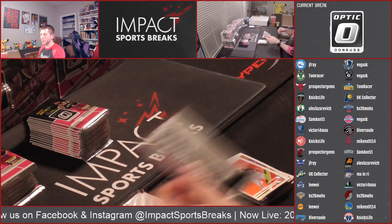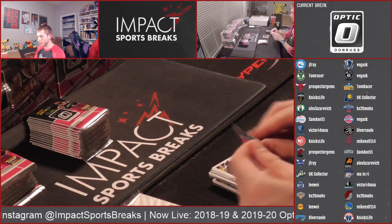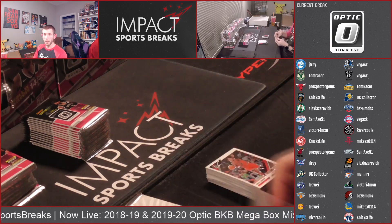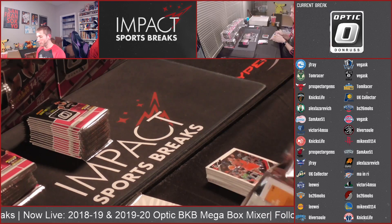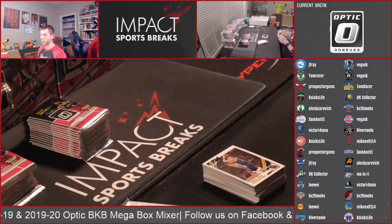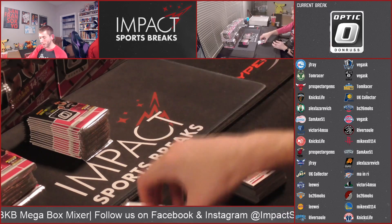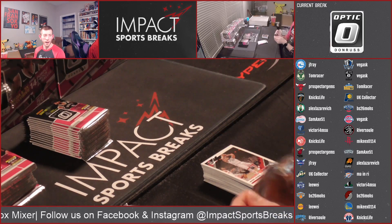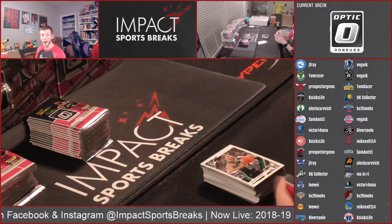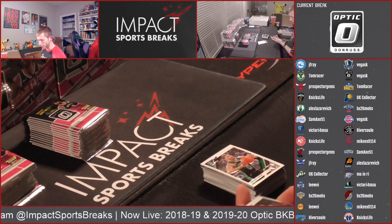Just got to uncover where the Zions and Jaws are hiding in these. If anyone out there is interested, I believe we still have a couple spots left in the second round of this break. It's the same thing, but instead of that 50-card box, the price dropped a little on the 19-20 Mega, so I was able to upgrade the smaller item to an Optic Fast Brake box. Still a couple spots left if anyone would like one.